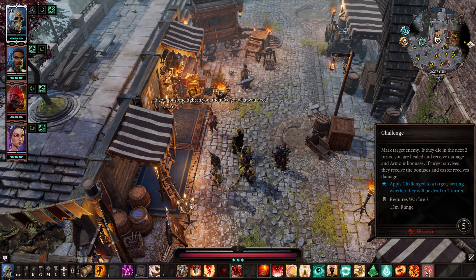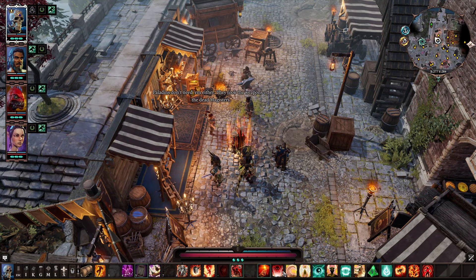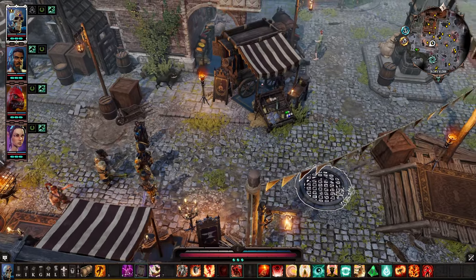The best part about the Challenge skill is that when the Definitive Edition came out, it got changed from costing 1 AP — it's just free now. It doesn't cost any action points. So use it in combat and it'll mark an enemy. If that enemy dies in the next two turns, you heal, you get a damage bonus, and you restore some armor. If they survive two more turns, they get the bonuses instead and you take damage. But because it's free, you can use this right before something's about to die, and then use something like Tentacle Lash that is an auto-hit where you know the minimal damage shown can kill them — just boom, you heal, you get some extra armor, you get a damage boost.